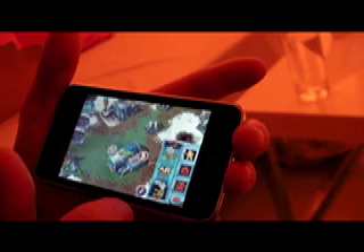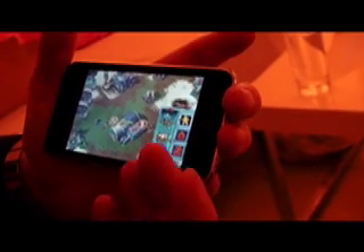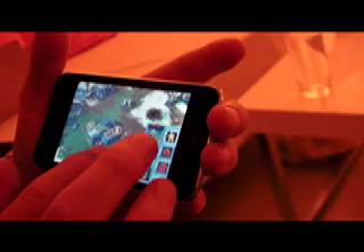I can click on any of these buildings I already have and they will tell me what they are. That's a construction yard, that's a boot camp - so obviously I'm going to make soldiers from there. I want to train up some new soldiers - I'm training up a dog here, and training up a peacemaker. So it's a total real-time strategy. On the mobile version of Command and Conquer we had to simplify things down a bit, but this really is everything you'd expect from an RTS.